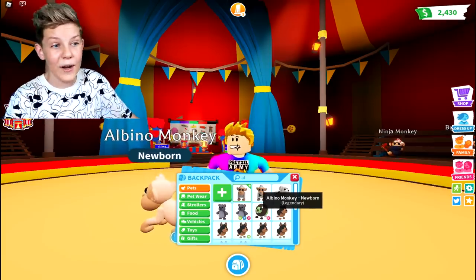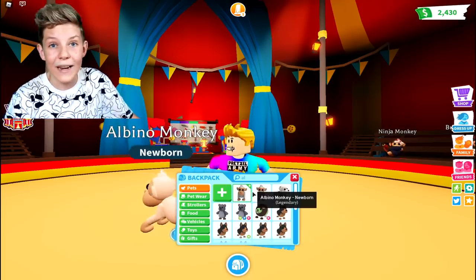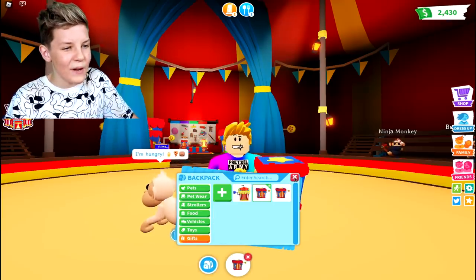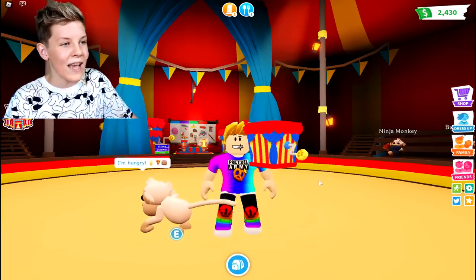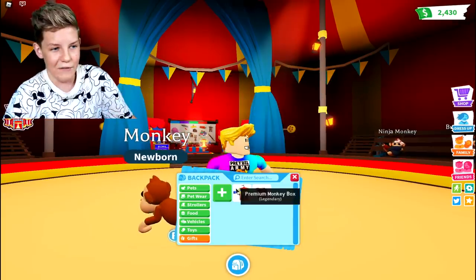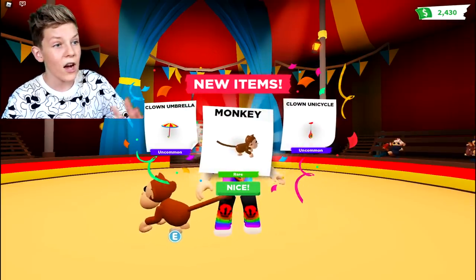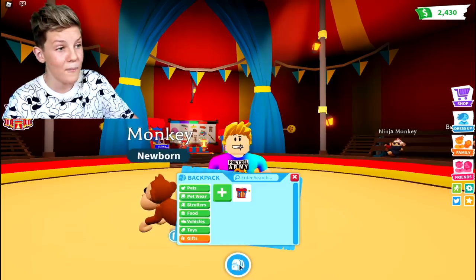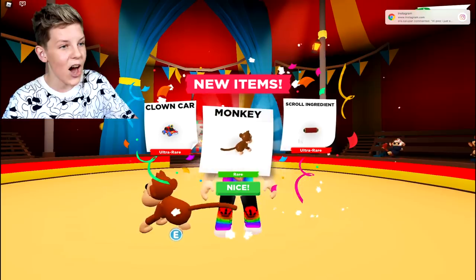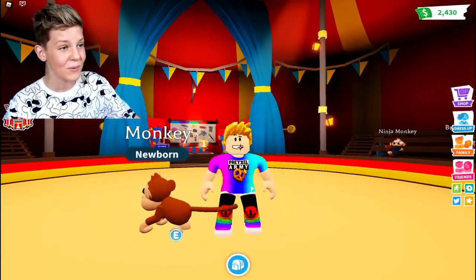Let me know down below if you guys have opened albino monkeys yet and how many you have — could we get 100 albino monkeys? Let's keep opening these boxes. We got a clown unicycle from the monkey box. A premium one gives us a clown unicycle and a clown umbrella. The last one gives us a clown car and another scroll ingredient. We're getting so many of these scrolls!